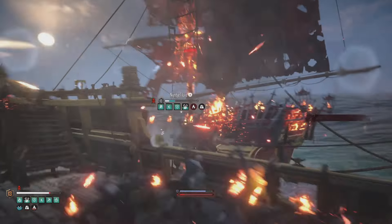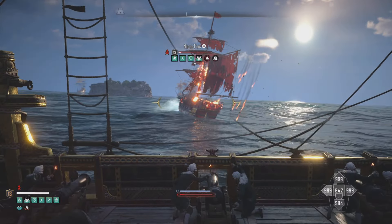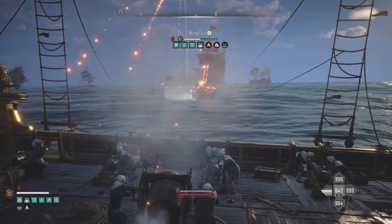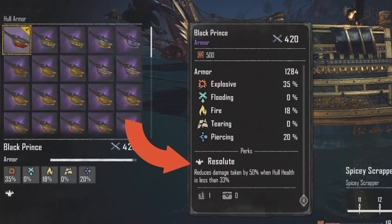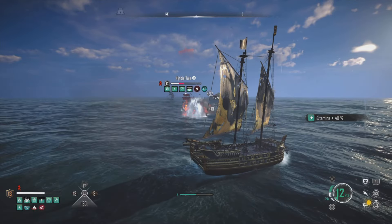For the armor we want to use the Black Prince. This has great overall armor statistics, but its Resolute perk is why it's so powerful with this build. It reduces damage received by 50% when our hull health is less than 33%, and soon you will see why this is so important.